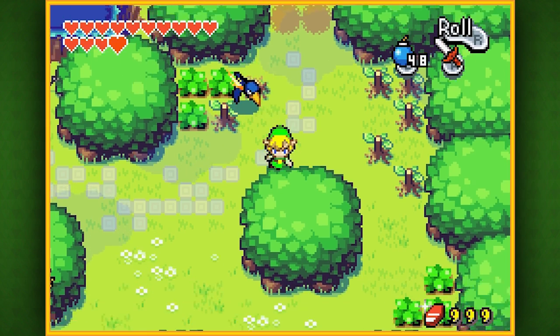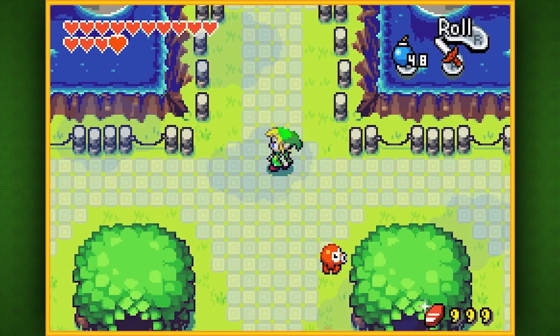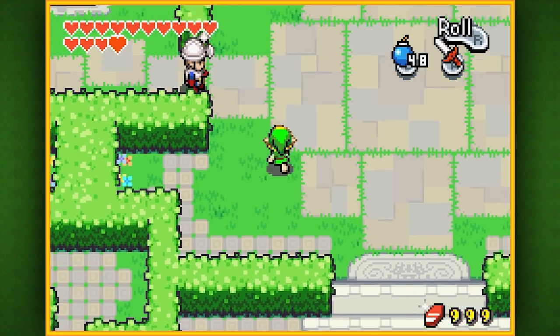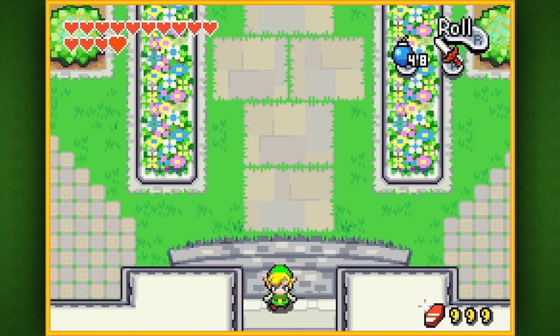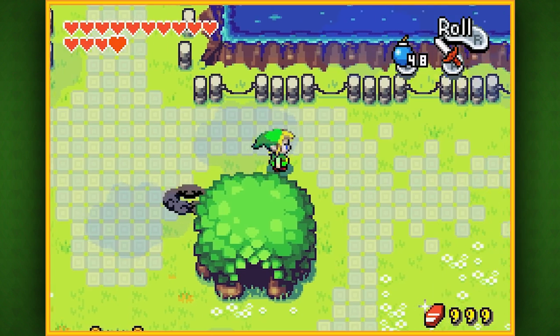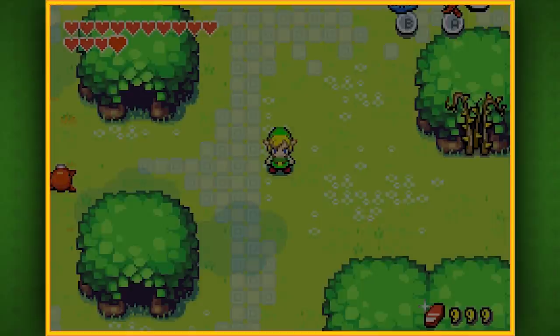Let's go to Hyrule Castle and see if we can get into where that fountain is. I do have a suspicion that a guard will probably still be blocking our way — and yeah, doesn't look like we can get there just yet. I think he moves after we finish the very next temple. So I guess we're done here.